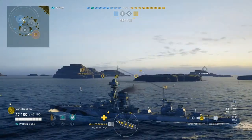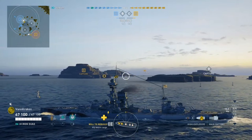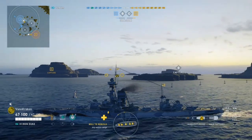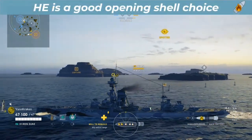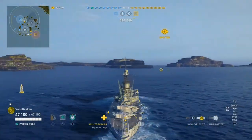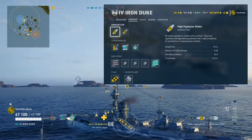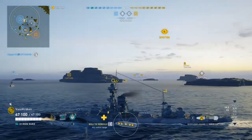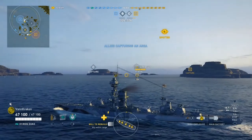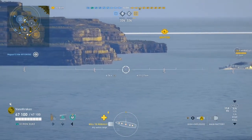As we push forward in our initial deployment, we might first consider whether it matters which shell type we load for our opening salvo. On average, high explosive or HE is a good opening shell choice in a battleship, as you will normally be firing at either bow-in battleships, cruisers, or thin-skin destroyers who get spotted first. And in this particular game we look like Nostradamus as I have HE loaded when we spot our first customer, a broadside Farragut.